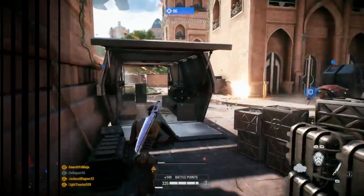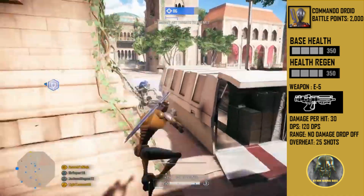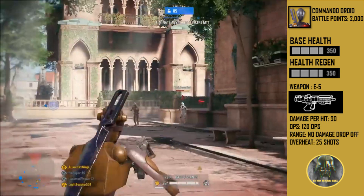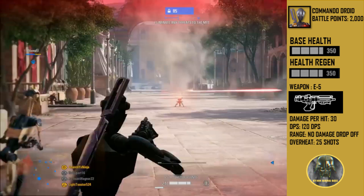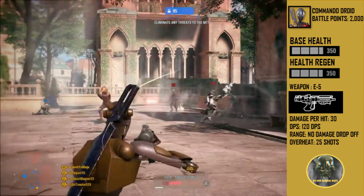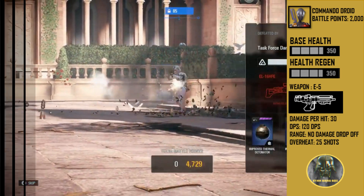Taking a look at their base stats, they have a base health of 350, which is on par with most reinforcements in the game. Their health regeneration is also 350, meaning you can get all the way down to 1 HP and still heal all your health. Their weapon of choice is the E5 blaster, which they are shown to use throughout the Clone Wars. The damage per hit is 30 with a DPS of 120, there is no drop-off damage for this weapon, and the overheat is 25 shots.